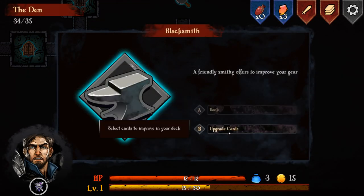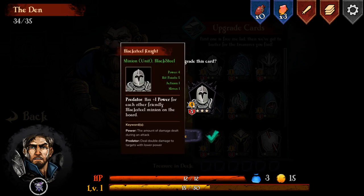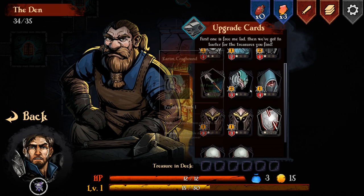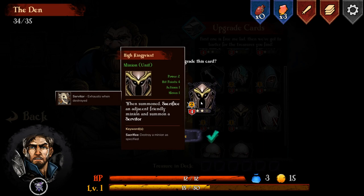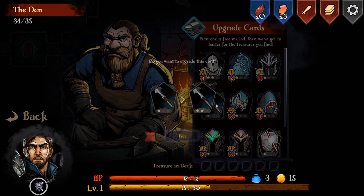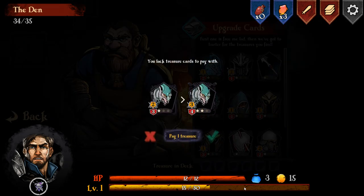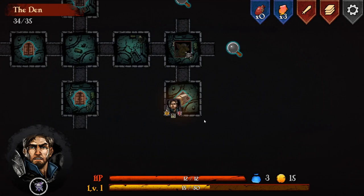We can go to the blacksmith and upgrade a card for free. Upgrading the Faceless Initiate increases its power, which is good with the Predator. I check what upgrading the sacrificing person does - the minion is destroyed by sacrifice, which is interesting. Let's check upgrading Karim - it gets more power and more hit points. We'll upgrade this guy. We could upgrade more but then we need to pay treasure, and we currently have none. So we'll move on.